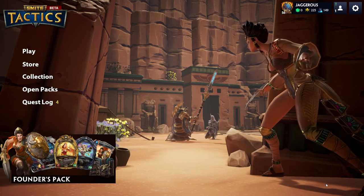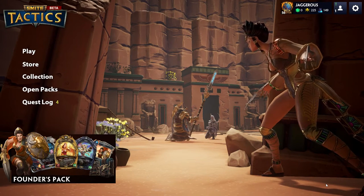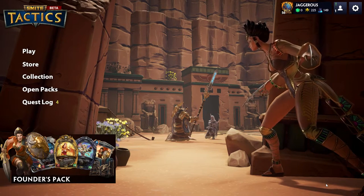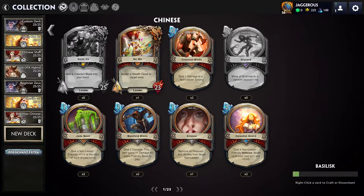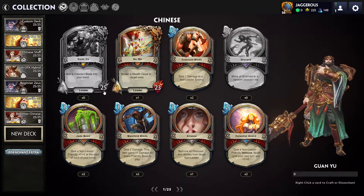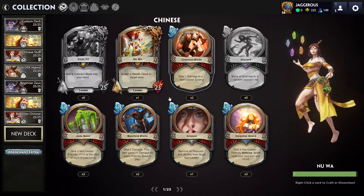In terms of other changes that came with the patch, you can now actually deploy two copies of a god instead of one, so you can have two Scardies or two Aphrodites out on the board at the same time, which will change the gameplay mechanics a little bit. Also, the leaders have increased health pools — Guan Yu for example used to have 20 health, now 25. All melee leaders went from 20 to 25, and range leaders went from 18 to 23.